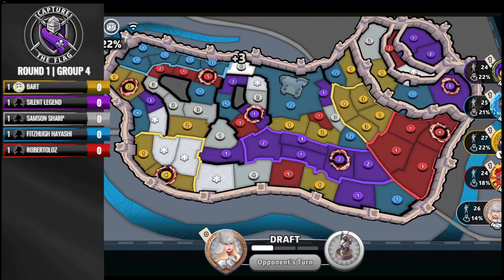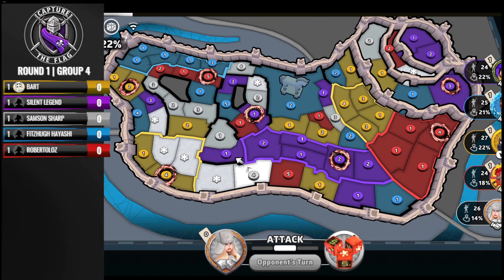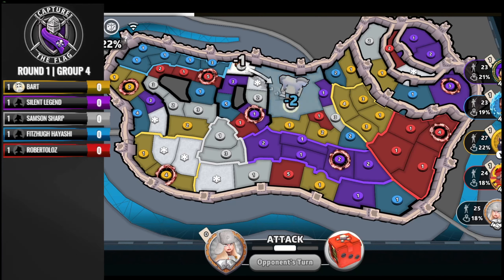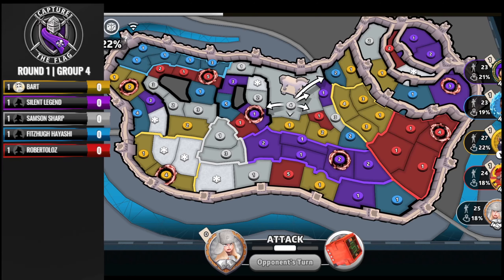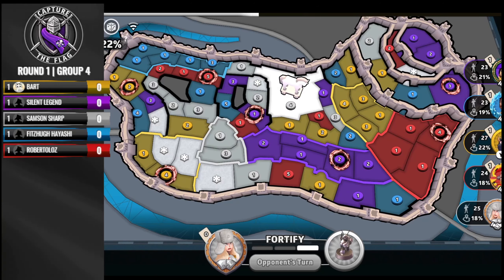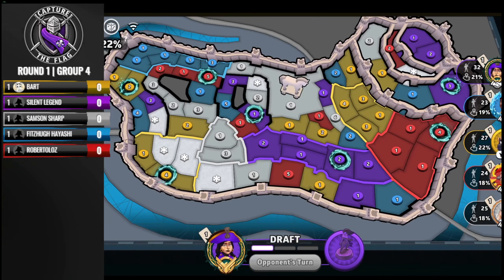Last but not least, we've got Samson Sharp in the fifth and final seat. Looks like Samson is going to go for the plus two. Does he also attempt to grab the horse this turn? He does — he grabs the horse, loses one, and can fortify as many as two troops onto it. Looks like he's going to fortify off so as to hang onto his troops, but he's got a decent capture-the-flag stack next to the flag territory.